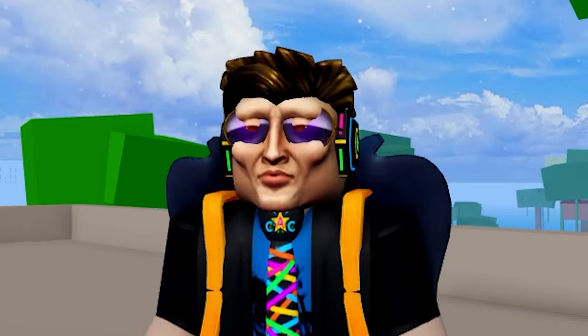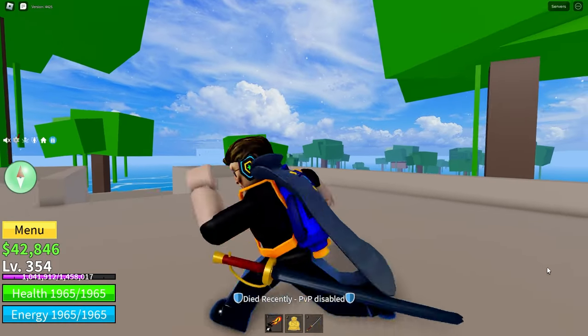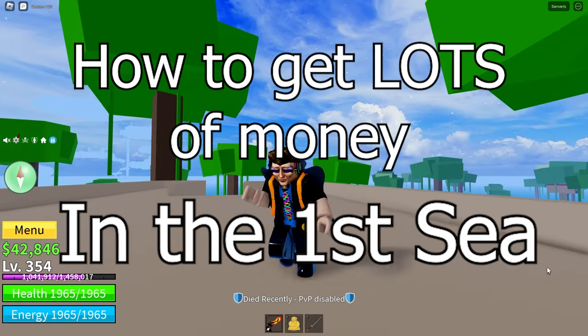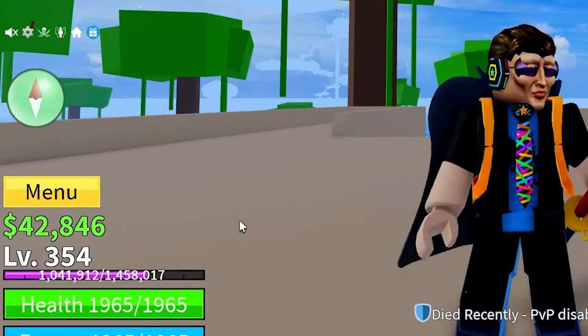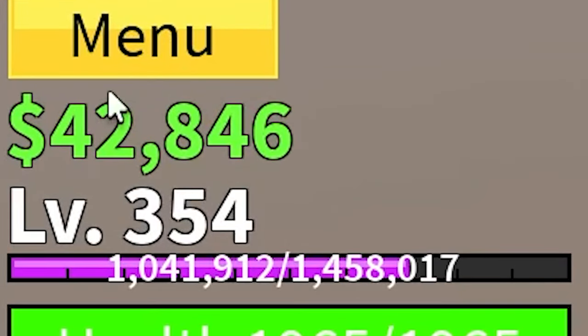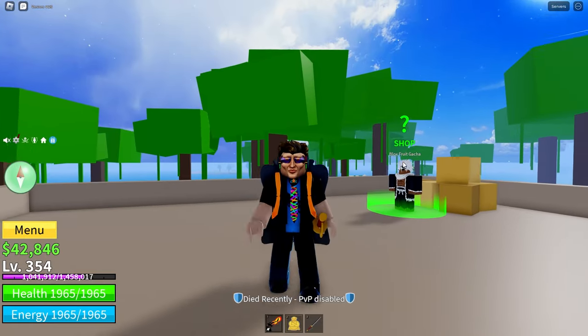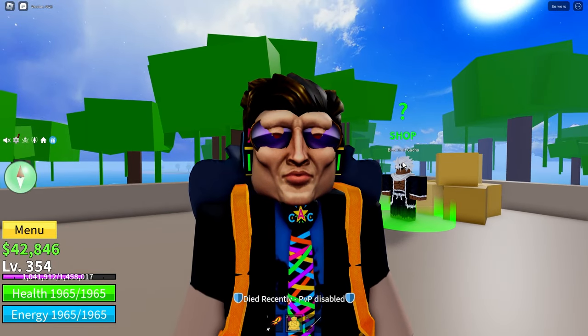Hey everyone, welcome back. Today I'll be showing you how to get lots of money in the first sea really fast. As you can see I've got 42,846 belly right now and I've just purchased a fruit and I got a bomb — it was a bad purchase.